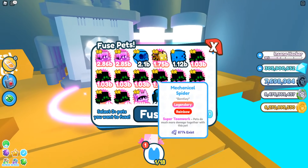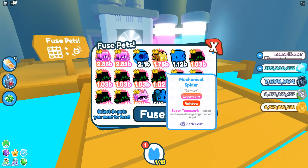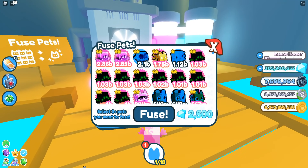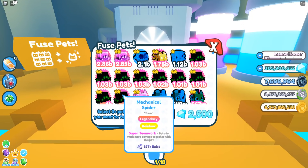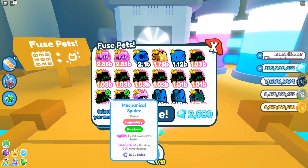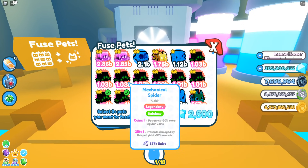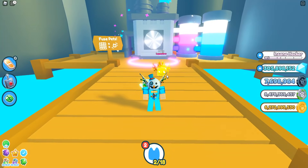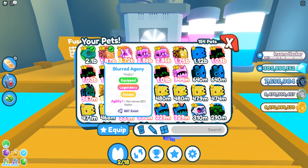As you can see right here, we're going to select two of these and this one — three total, no pets equipped. We got this one at two billion. It's supposed to normally give you a golden legendary but it's not guaranteed. It has to be three rainbow mechanical spiders — it has to be rainbow, you don't need golden. That one failed, so we'll do it again.